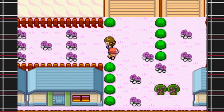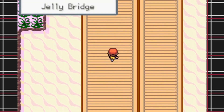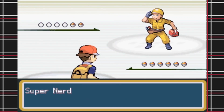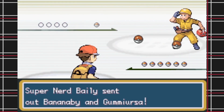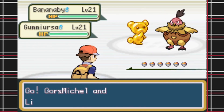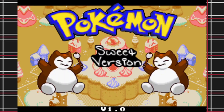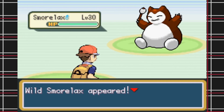Pokémon Sweet Version is a ROM hack of FireRed that was created by Ephraim225 and Chanini. It was released back in 2014, and the most obvious thing you'll notice is that all of the Pokémon in this game have been turned into delicious treats called Pokésweets. So this isn't a Snorlax you see on the title screen — it's a Smorlax. Oh, this is going to be fun.